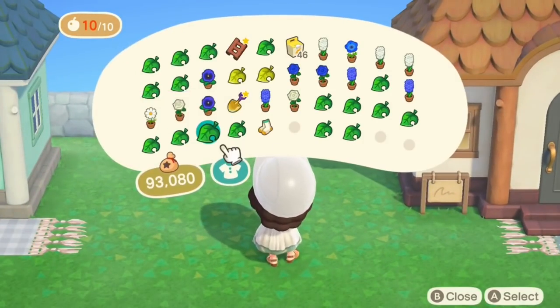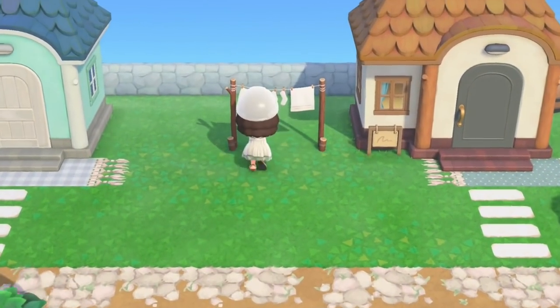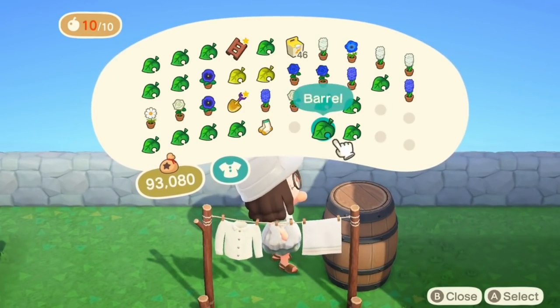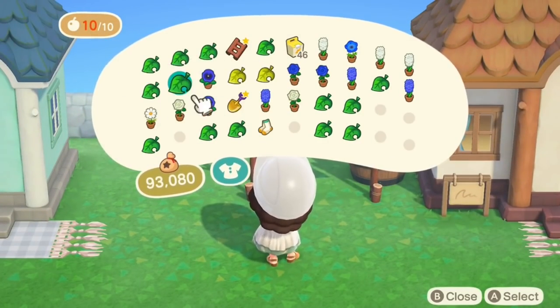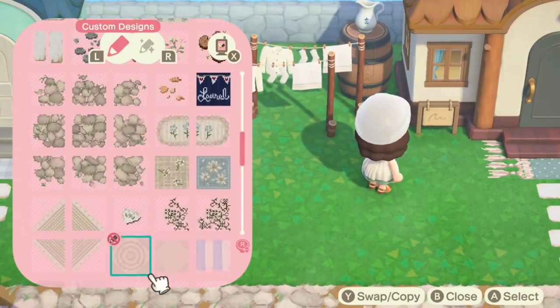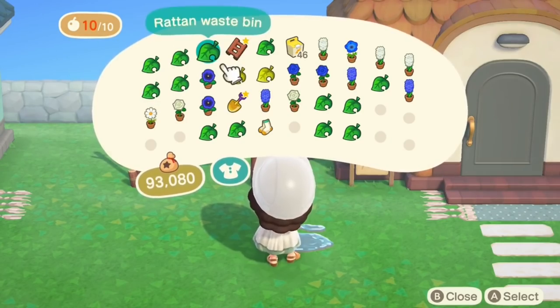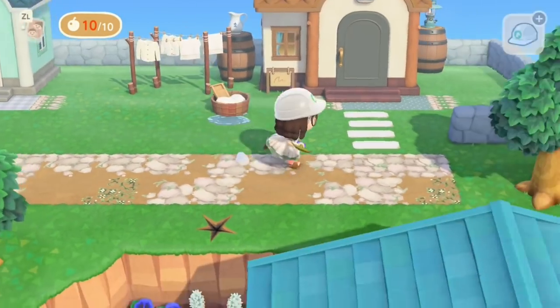In between his house and Blue Bear's house, I'm going to do a little bit of a laundry area. I feel like my island is severely lacking laundry areas. So I thought this would be a great excuse to go to town and put in all the clotheslines, all the old fashioned wash tubs. And of course, another barrel — what are you going to do? You just need them everywhere.